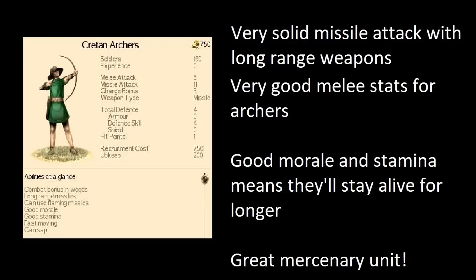Cretan Archers are really, really great — definitely always pick them up. Even if you have an abundance of archers, always pick up Cretan Archers, because they're likely better than anything you can recruit, particularly in the early game. In terms of mercenaries, if you have a choice between any missile units, Cretan Archers are always going to come out on top.